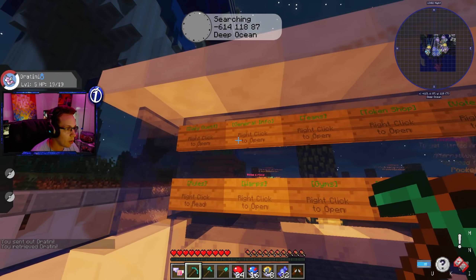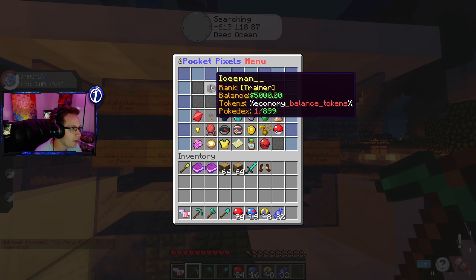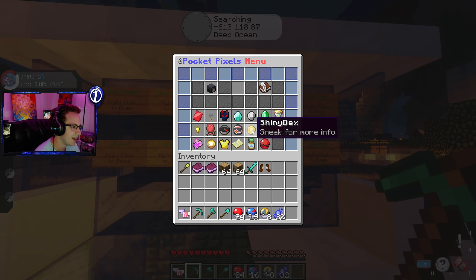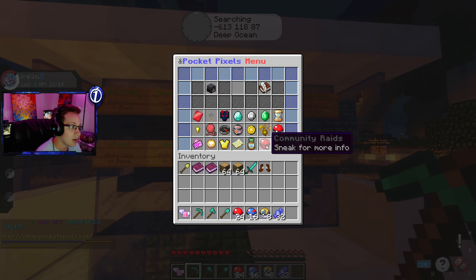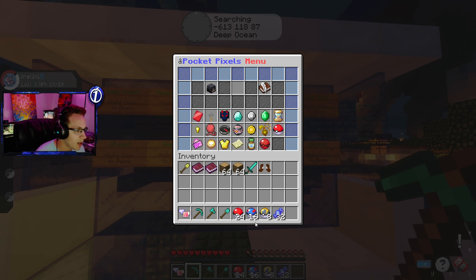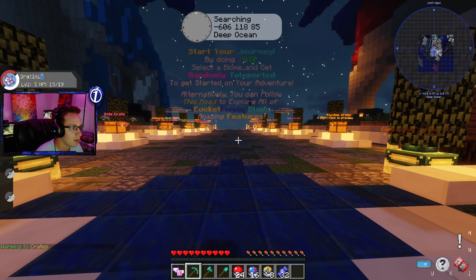If we type slash menu, we can see that I have 5,000 Poké Dollars, one out of 899 Pokédex entries, and no balance since we haven't done much yet. But we get Pokédex rewards, crates, bingo, web store, gyms, GTS, house, daily rewards, gambling, Pixelmon hunt, general warp, showdown, shiny decks, boosted shinies, bounty quests, wonder trade, kits, skills, RTP, and community raids. There is so much to do in this server, and we'll go through it all throughout the series.